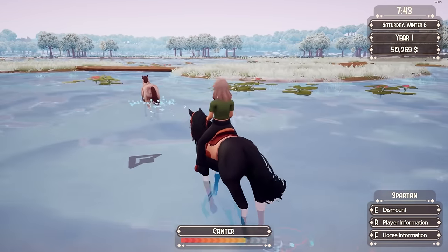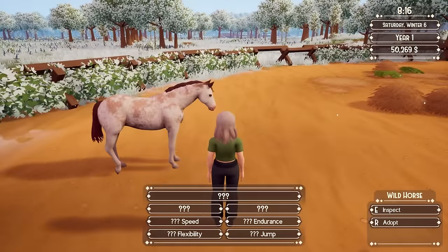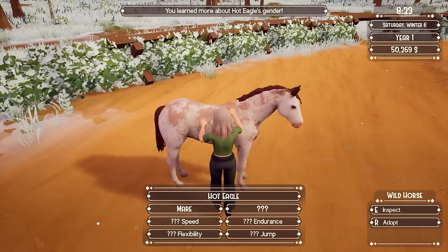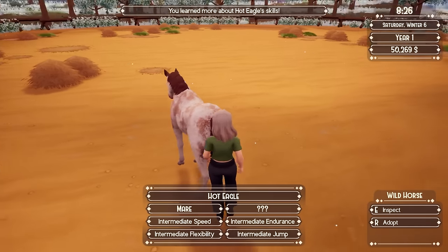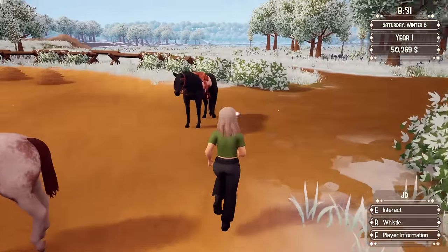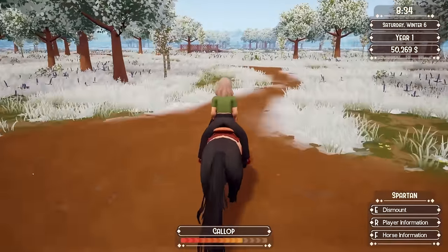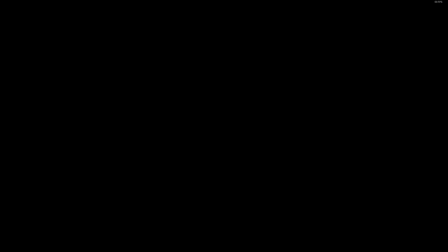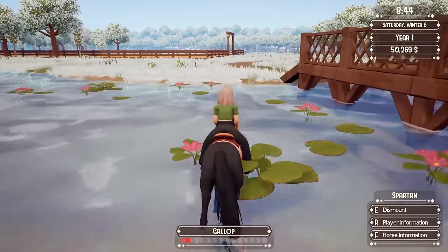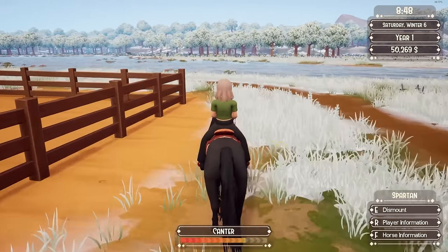It's like a combination of an Appaloosa and a paint. I bet you this is what Delilah and Bubbles' foal is going to turn out to look like. It kind of looks like it's dirty, like it was rolling around in mud. Hot Eagle — intermediate. Light chestnut roan Sabino. I did not know that Sabino was even in the game. So learn something new! That could be a really cool pattern to work with for breeding. I'm not a big fan of the coat color because to me the horse looks like it was rolling around in mud, but it's a cool idea.